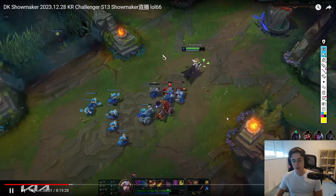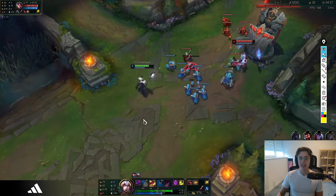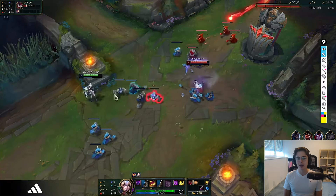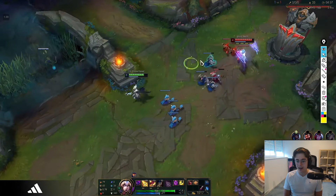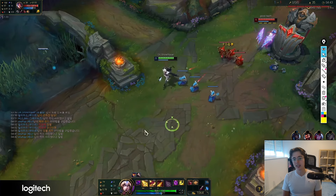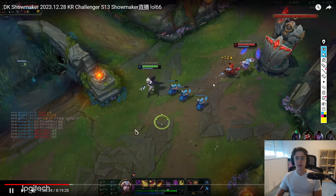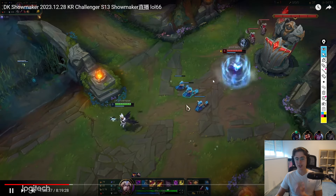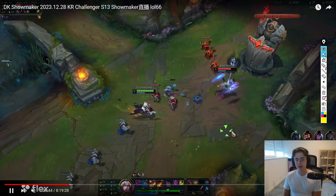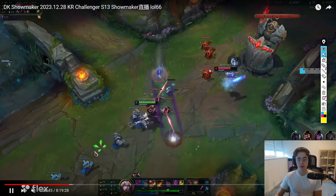We're slow building into Irelia, and Showmaker actually stays to bully her under tower. I would have backed, but it makes sense because Irelia cannot really all-in Showmaker — she'll lose a lot of mana and then we can just take the TP reset when she's very low on resources. We have a lot of self-peeling tools with W and E which makes it really hard for her to kill us. This is exactly the game state we want: enemy laner pressured, and we're not using W aggressively because that would give Irelia the opportunity to all-in us.